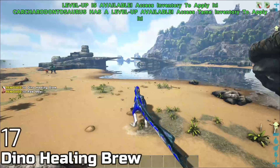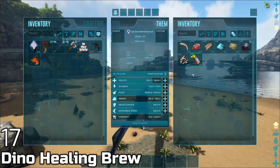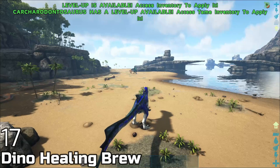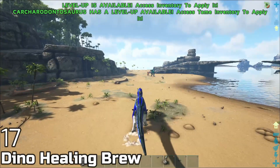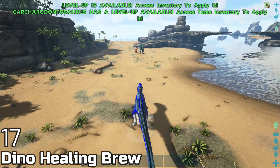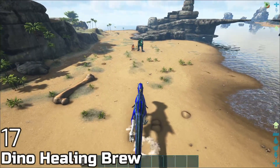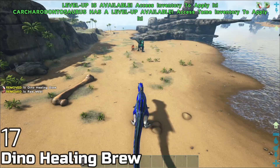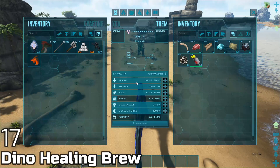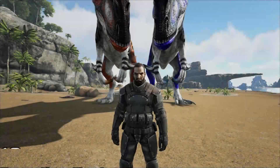We walked off a cliff and took a lot of damage — what do we do? We have Dino Healing Brew. This mod lets you craft a healing brew for any type of dinosaur, not just herbivores like veggie cake. Place it in your creature's inventory and it will automatically consume it when health drops below 80%, which is great for boss fights. You can also force-feed it to heal 20% of their health over 10 seconds, with a 20-second cooldown. Not overpowered for smaller creatures but quite strong for larger ones.